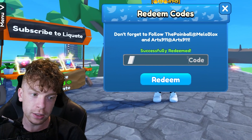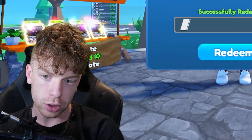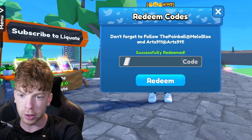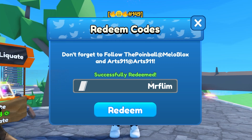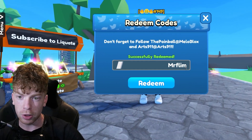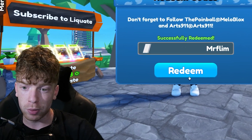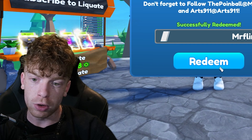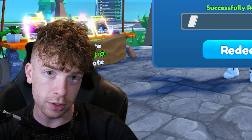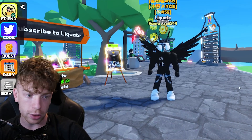We're actually on the last code. This one I'm pretty sure is inspired by a YouTuber you guys may all know — Flamingo. The code is 'MrFlim,' M-R-F-L-I-M. I'm actually not going to redeem this one because it's going to give me another owned card slot and I already ruined my cereal amount — I'm not trying to ruin it even more. It does give you one more owned card, so basically another card you can go and sell to people, which is pretty cool.